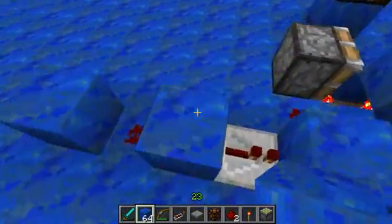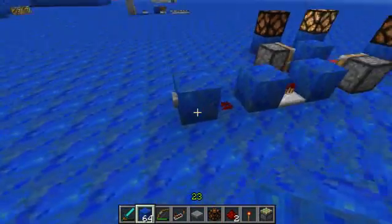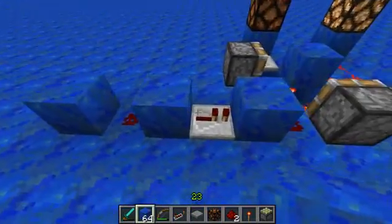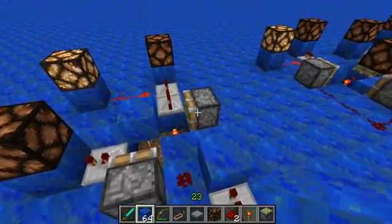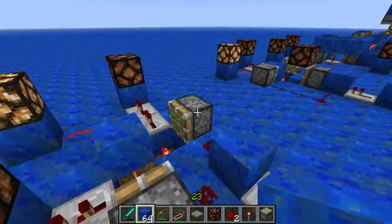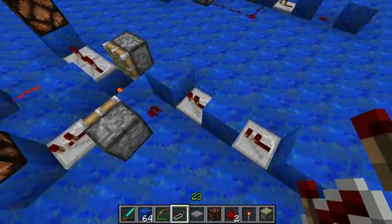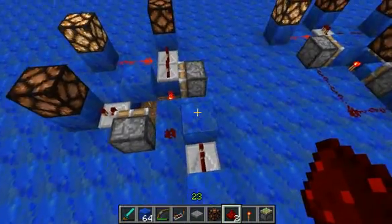We've got a sticky piston set up here. As the piston extends it will send a very short pulse to this repeater, which will power both of these pistons — sort of like a T flip-flop piston. It will extend and retract very, very quickly and leave the block out or pull the block back. You'd usually build them with the redstone dust but it wasn't working that way, which is a bit odd, but it definitely works this way.